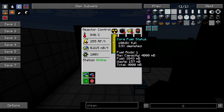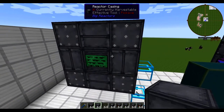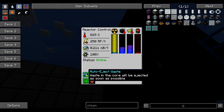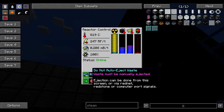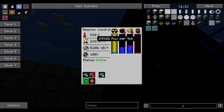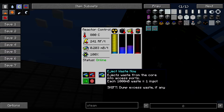We have an excess of fuel — 60 Yellorium ingots waiting to be added. Once this builds up to 1,000 millibuckets of waste, it's going to automatically eject the waste, and then it will input new Yellorium from our inlet access port. If you wanted to, you can turn off automatically ejecting waste, and your waste will slowly build up, and your power generation will dwindle. There's an 'eject waste now' button available — it's entirely how you want to run your reactor.